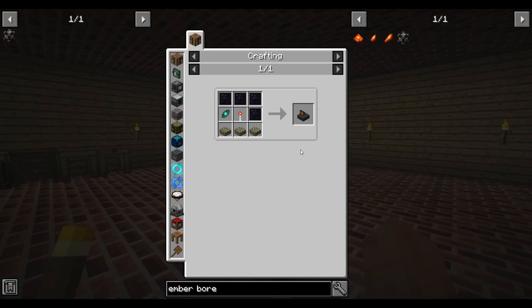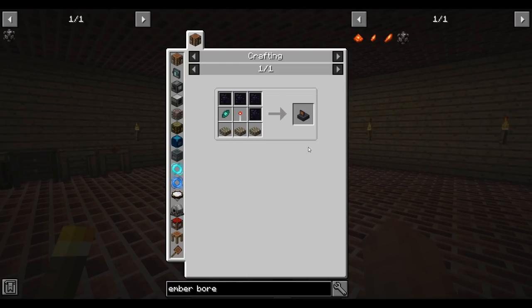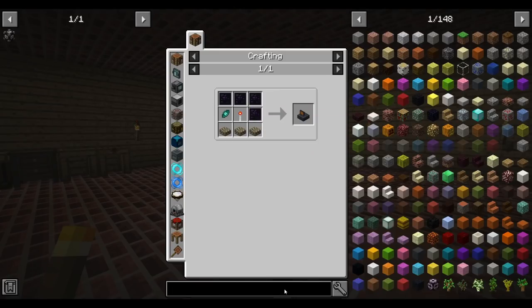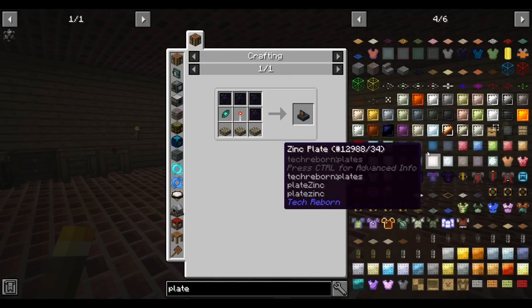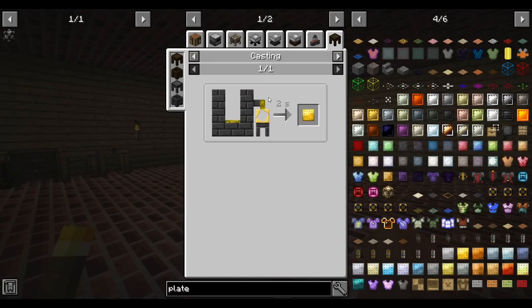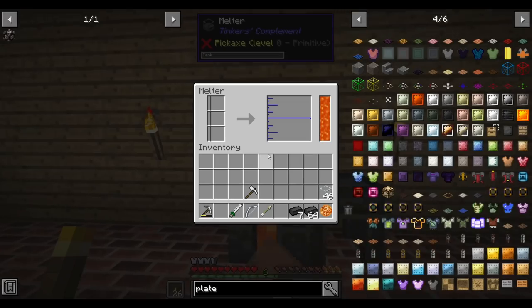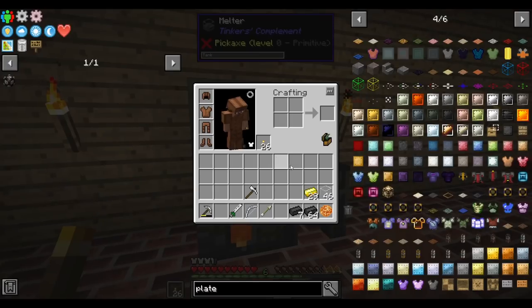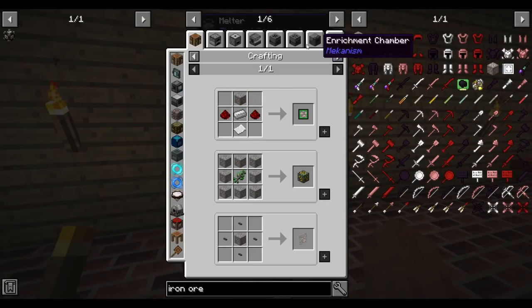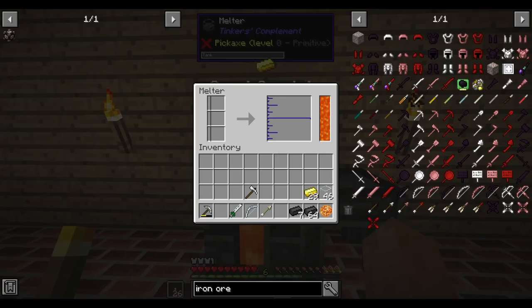We need the astral sorcery and embers related stuff - let's do the embers stuff just to get it out of the way because I like astral sorcery more. We have to make the miniaturization field projector for compact machines. It's weird to make - we have to start making plates already. I can make plates one ingot per by using the melter, or two ingots per with a hammer. We can directly cast plates into a plate cast for one ingot per. This melter does not ore double - if I have iron ore and throw it into the melter, we get one ingot of iron out.